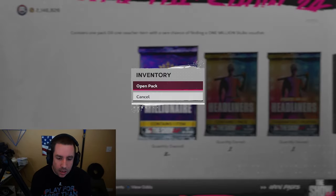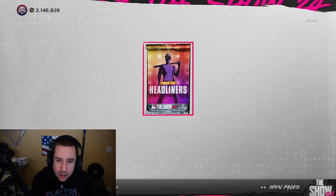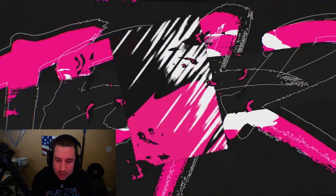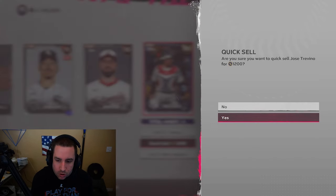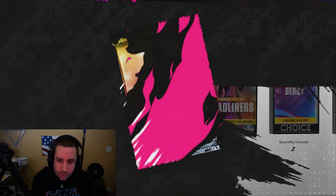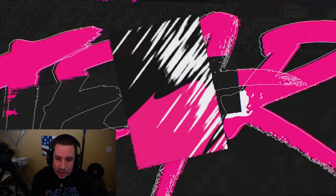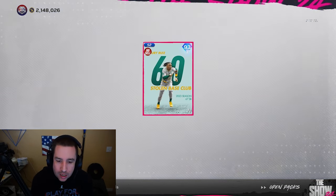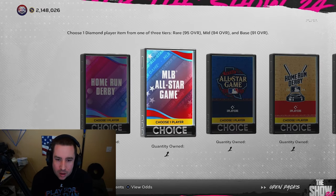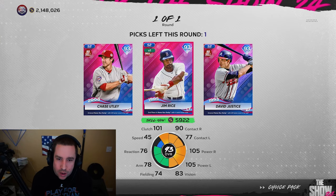Nothing from the standard packs. We get 5,000 stubs from a millionaire pack and we get a headliner pack — another headliner pack too. Pack 23 gives us a gold, not terrible. Another pack 23, no diamond there. We get a guaranteed headliner player — guaranteed diamond, one of the newer ones, it's a blue. We get Ruiz — not terrible, but it is a no-sell, so all we can do is quick sell.